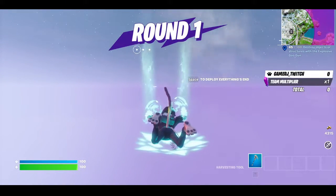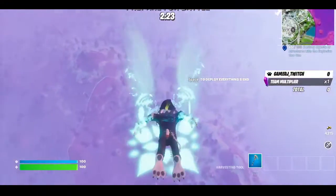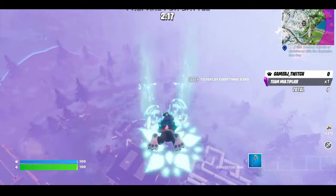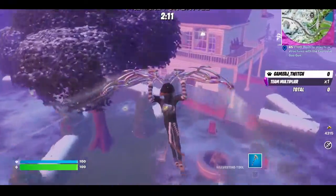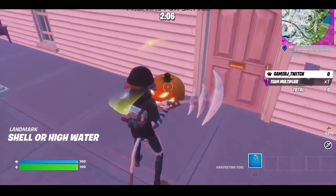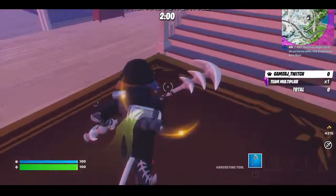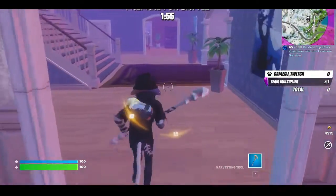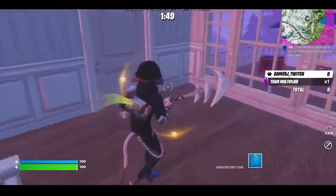Today we're playing Zero Build Horde Rush. This mode has no overshield, which is kind of bad, and you only get about two minutes to find everything before zombies start spawning and come to kill you. Let's see if we can get some levels.